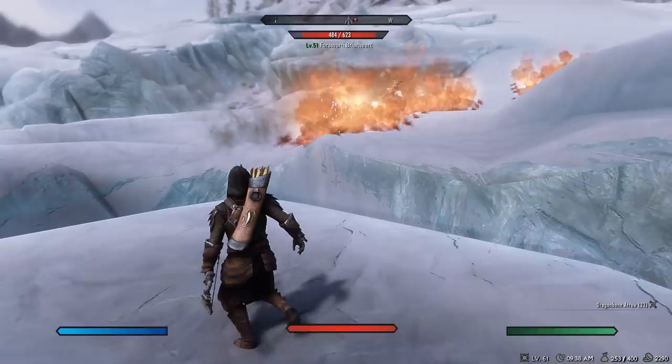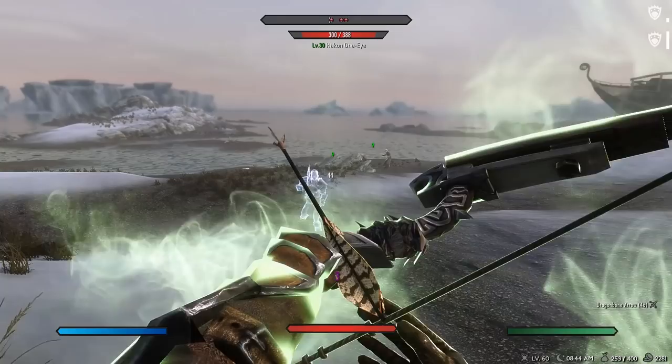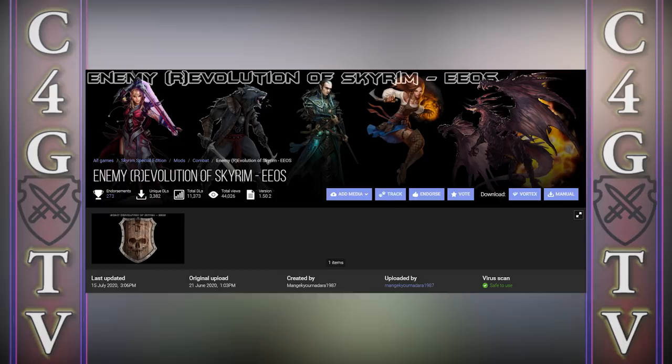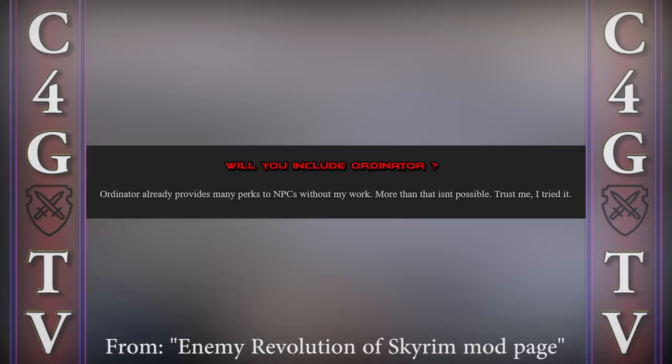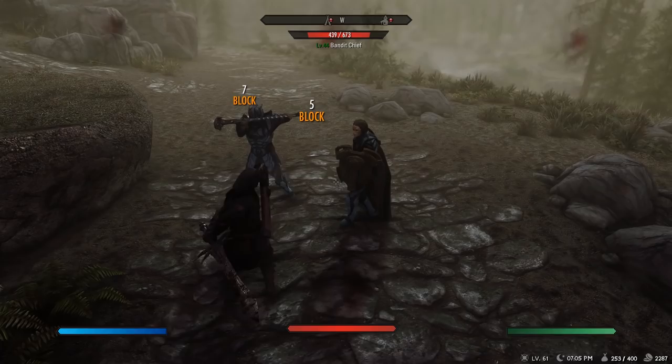All of my testing has been done with a bunch of my other combat mods that you probably recognize from my previous videos. Enemy Revolution of Skyrim is compatible with most combat overhaul mods like Wildcat, Ultimate Combat, Mortal Enemies, and so on. But you can install it on the vanilla game as well if you wish to. The only problem I have with this mod is the compatibility issue with Ordinator. Unfortunately, you can't use them together, because Ordinator already provides many perks to NPCs. Technically you can use them together, but NPCs will just be overpowered as hell.